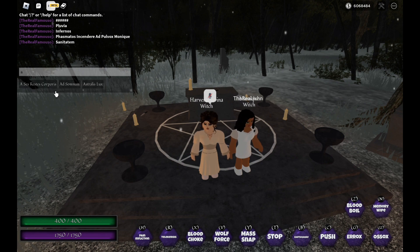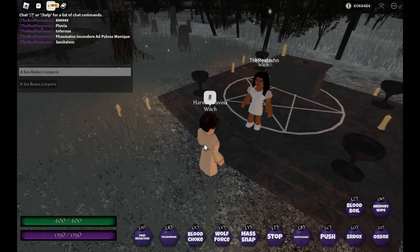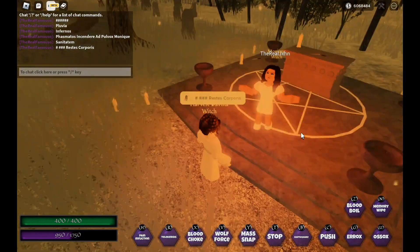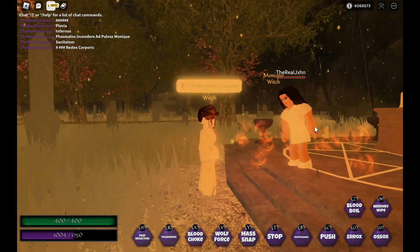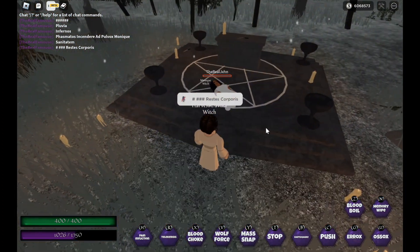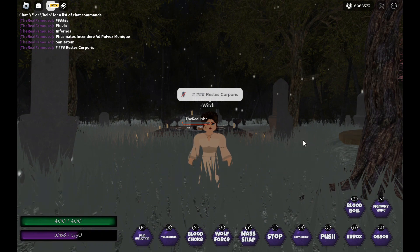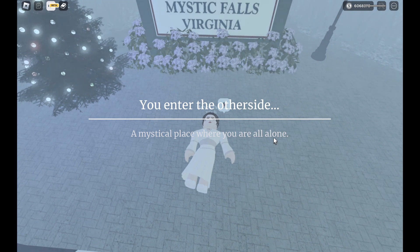Her next spell is her ancestral power overload spell — this is what that looks like. It works on anyone including game pass players, but game pass players have to be below 100 health.